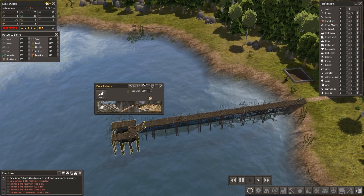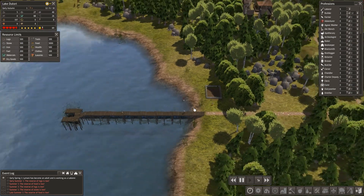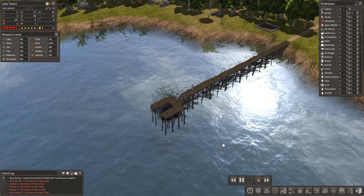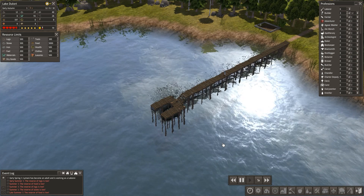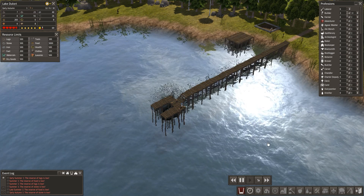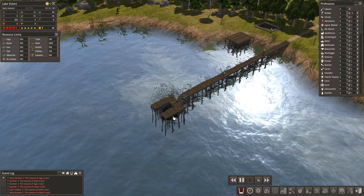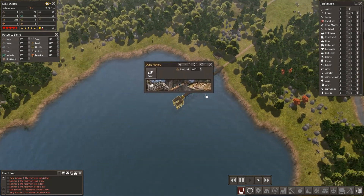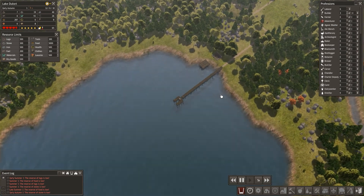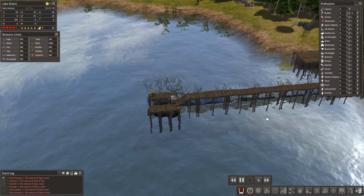This is going to be built, so we'll chuck someone in there straight away because that's very important. The reason we've chosen the dock fishery is simply because it produces ridiculous amounts of fish, as long as you put nothing within its area of influence. If we click it and zoom out, we can see it now - as long as that area is as empty as possible, just pure ocean, this is going to keep us going for quite a while. And as we need it, we can add more people into it.